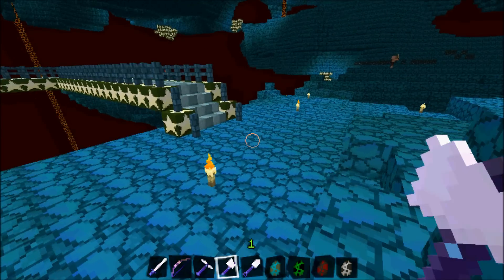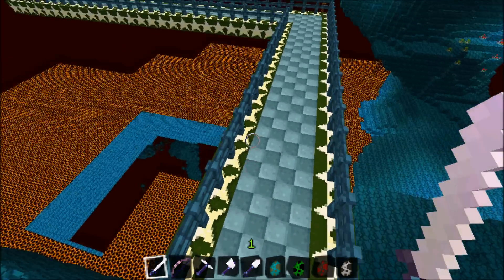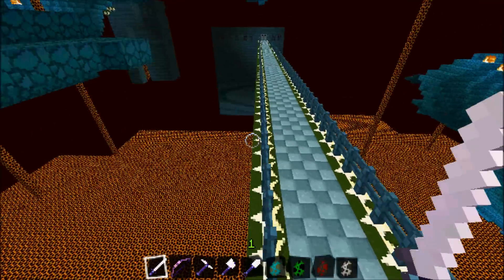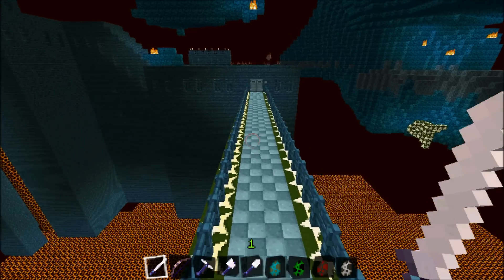Over here we have a cobblestone walkway with the wonderful star-like glowstone, nether brick fence, and cobblestone. I love the glowstone — it's my favorite thing. It just really makes Christmas for me.